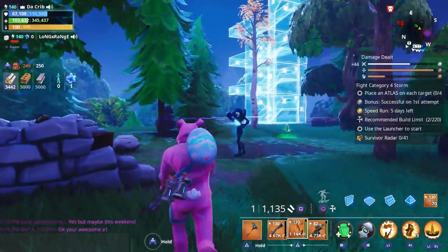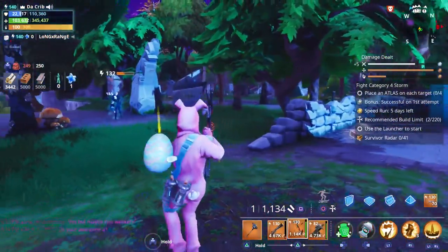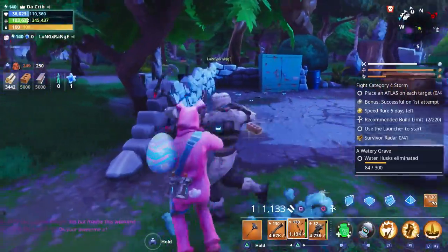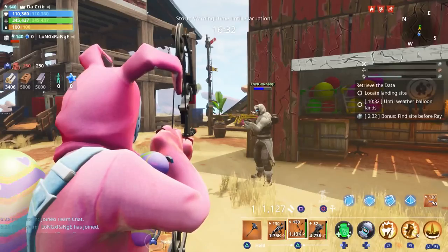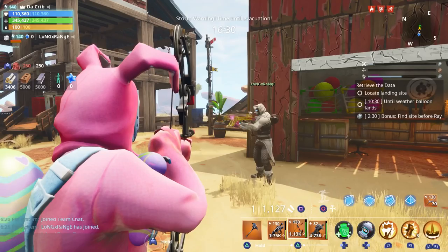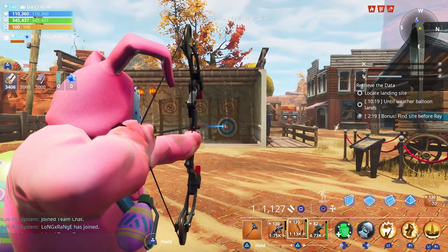We killed the blaster with one shot! So you can one-shot blasters and takers with the Boom Bow — we one-shot both the taker and the blaster without even eating the coconut. That was a nice shot.